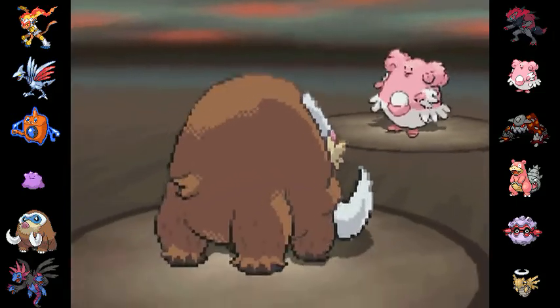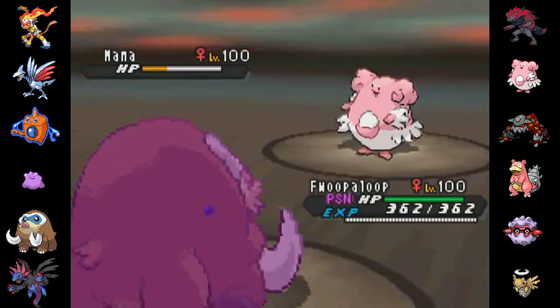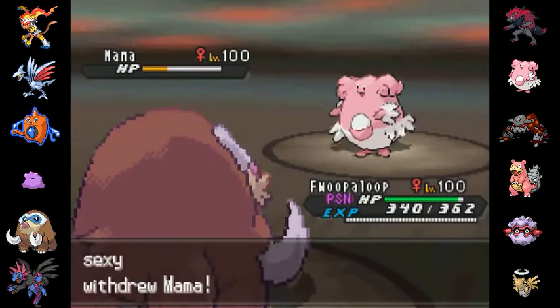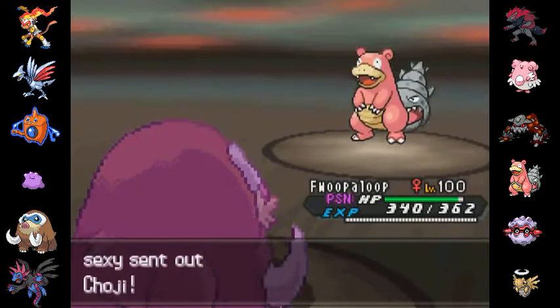He actually goes for the Toxic — interesting. Now I don't have a Cleric on this team, so Fookaloop is poisoned and is going to stay poisoned. The great thing about having Ditto is that if he's running a Cleric, I could always switch into Ditto and then, voila, I have a Scarfed Cleric.